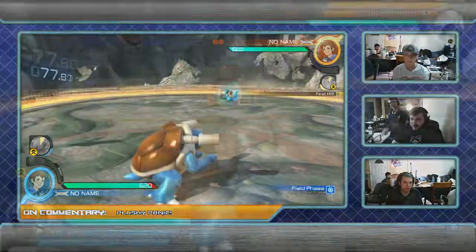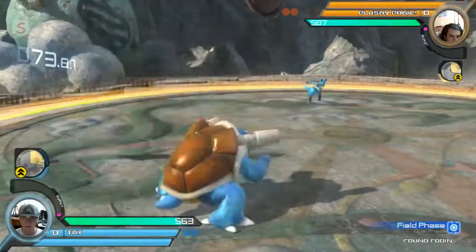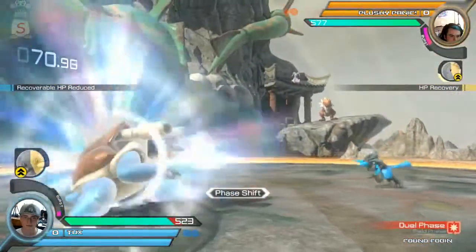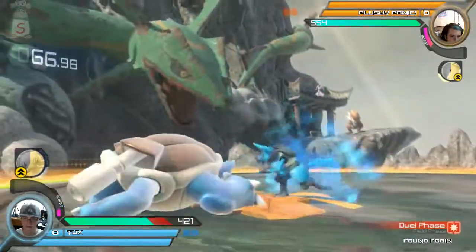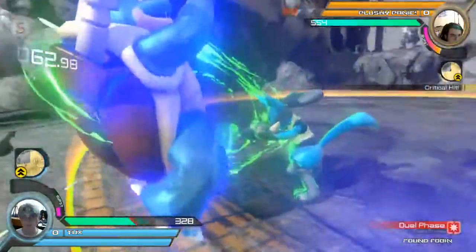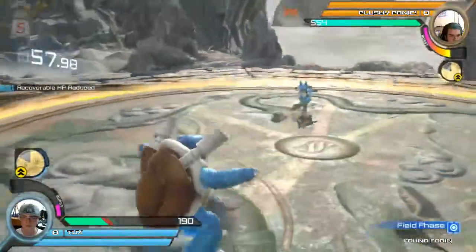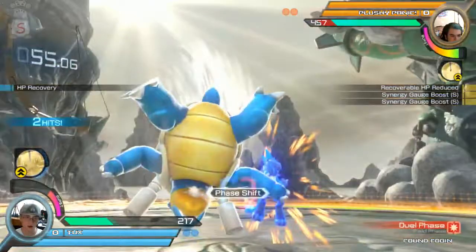Into the actual fight here between Tux and Plushy Panic. Tux opting to go Blastoise to start off, Plushy pulling out his Lucario. Dropping that guard right at the wrong time — that was the moment where you counter. Exactly. That was the one Bone Rush option where you can counter, mid Bone Rush.